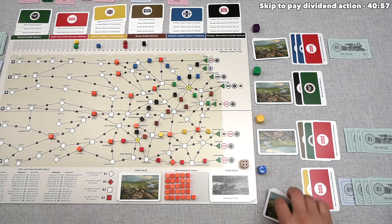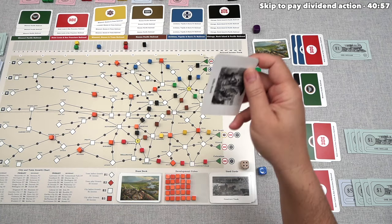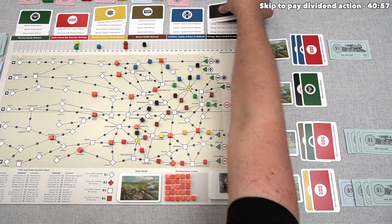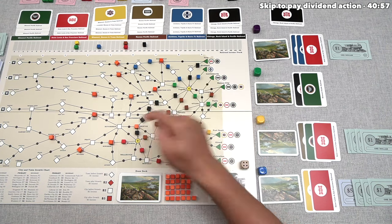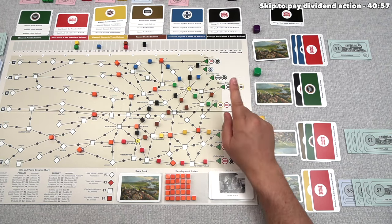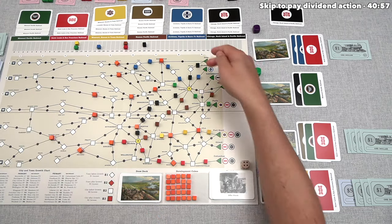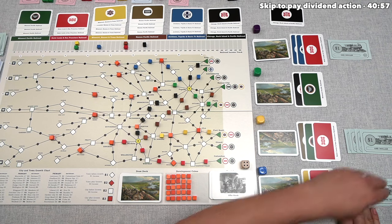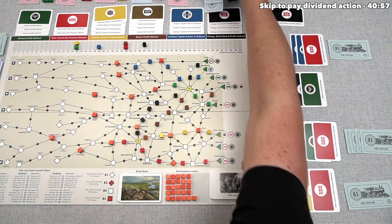Blue has more money than the rest of us and decides to offer stock. They offer a black stock — the minimum price is the number of cubes (7 cubes = $7 minimum). Blue has $8 and bids the minimum of $7, saving $1. The $7 goes into the black railroad's treasury — a great deal for the best company on the board right now. At this point almost nobody can buy more stocks, though yellow could potentially buy a yellow stock at minimum value 3.